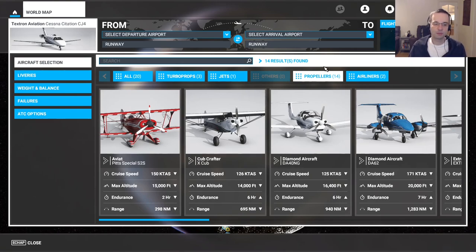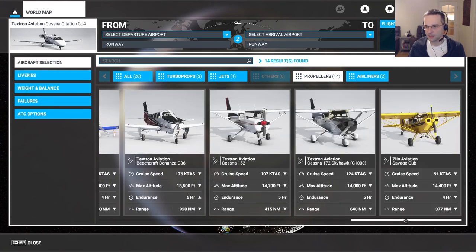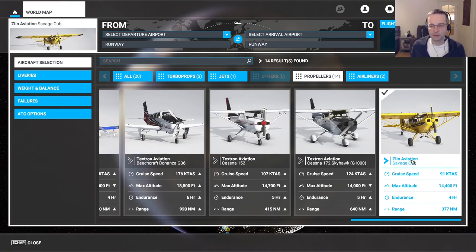My recommendation for getting started with propeller-based planes is the Zlin Aviation Savage Cub. It's definitely one of the slowest planes in the game, but it's very simple. It has very few instruments and it'll allow you to focus on learning the fundamentals of flight. The great thing about the Savage Cub is there are so few instruments that you actually spend most of your time looking out the cockpit. It's also the plane I use for most of my videos on this channel.